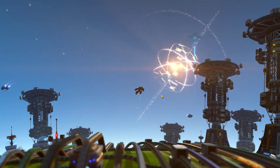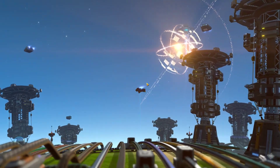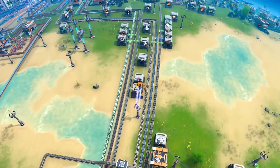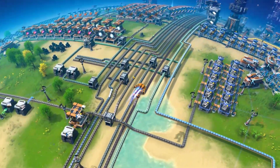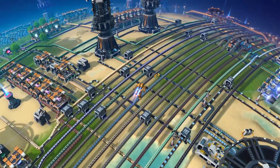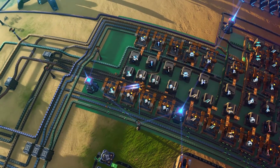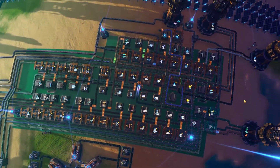Hello everybody and welcome back to our Dyson Sphere Program let's play, episode 32. We're in the end game phase now, so we're due for some upgrades. We had set up our little strip mall earlier and I decided it just wasn't doing what I needed it to do anymore, so I spent probably two or three hours planning and figuring out what I could do to make a more efficient strip mall. I like the idea of being able to carry items with belts into it and not rely solely on logistics.